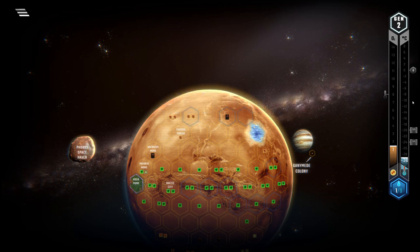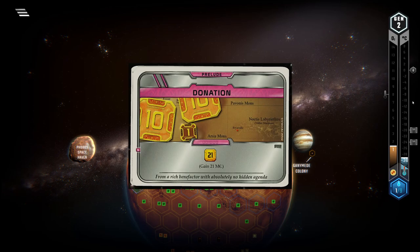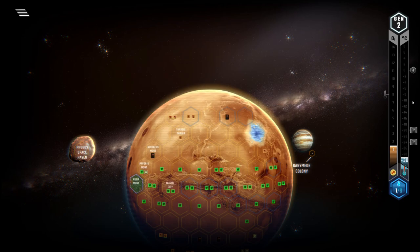As I said in my prelude corp tier list, I believe that corps with strong starting capital get a smaller boost from preludes percentage-wise. Imagine playing Donation with Credicore — you start the game with 78 megacredits and probably won't even have enough cards to play with that money. So in most cases I would focus on card draw or production preludes like Research Network or Mining Operations. The other expansions don't really have a strong impact on Credicore's performance, as the percentage of cards with a base cost over 20 varies a little, but not by much. Especially Venus Next has a lot of cards over 20.